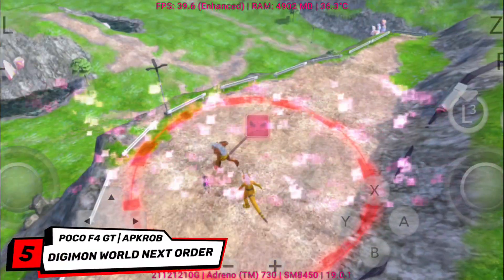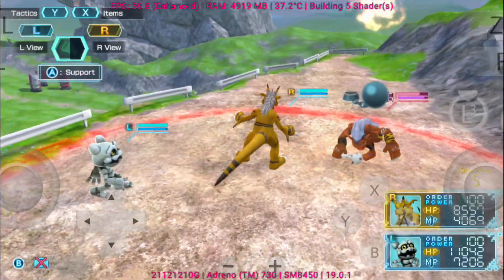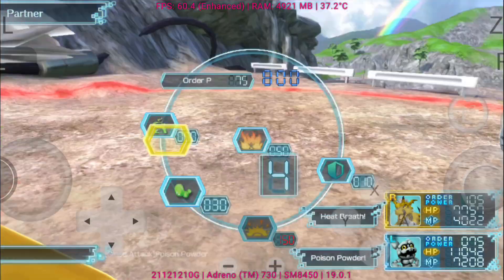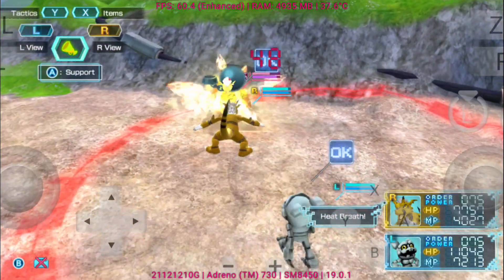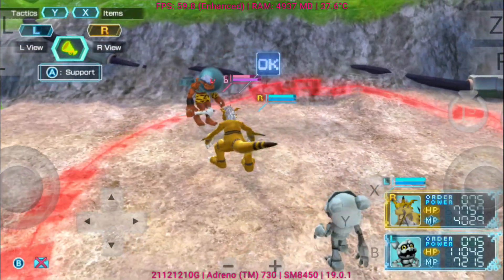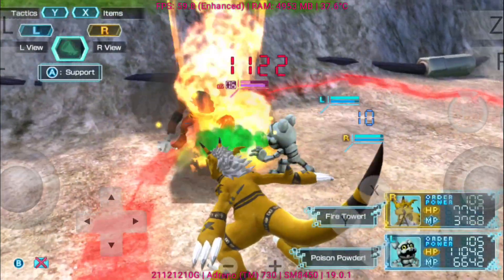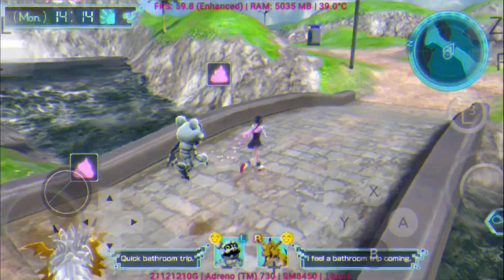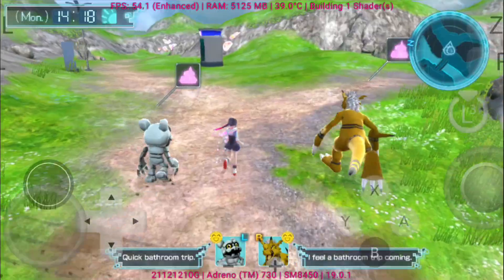Digimon World NextOrder brings back the classic pet-raising RPG formula where you train, feed, and bond with your Digimon partners, while exploring an open world full of challenges. Unlike the usual turn-based style, this game lets you guide your Digimon in semi-real-time battles, giving orders while they act independently. On Eden Emulator V0.0.3, performance is impressive — exploration runs smoothly, and most battles feel stable. However, some users may notice occasional lag or audio sync issues, especially during busy fight sequences.